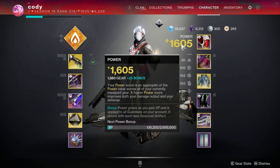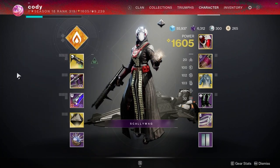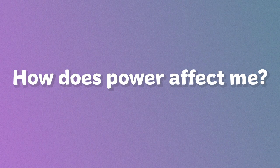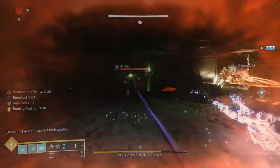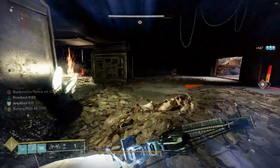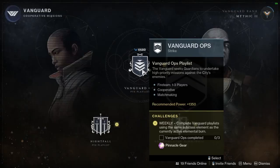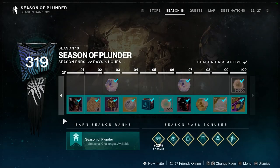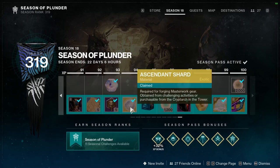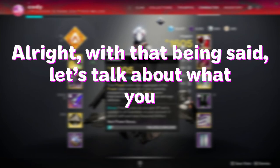Destiny has two different level systems: Power and XP/Pass. Your power level is based on the average of all your equipped weapons and armour alongside the bonus power from your seasonal artifact. As your power increases, so do the power of the drops you get. You don't need to have your highest power items equipped — Destiny will still drop you the highest possible level items if your highest level items are in your inventory or vault. Your power level directly affects how much damage you deal and take. There are three caps each season: the soft cap (currently 1540 in Season 19), the powerful cap at 1590 via powerful drops, and the pinnacle cap at 1600 via pinnacle drops. XP increases your season pass level, claiming cosmetic and functional items, and also slowly increases your seasonal artifact power.